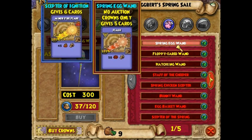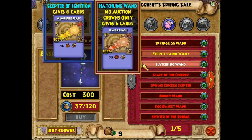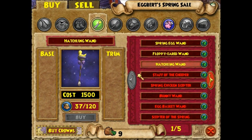So this is Egbert, and he has a few different Easter-related things that you can buy for crowns, which I'm not going to be buying any of because I have no crowns.